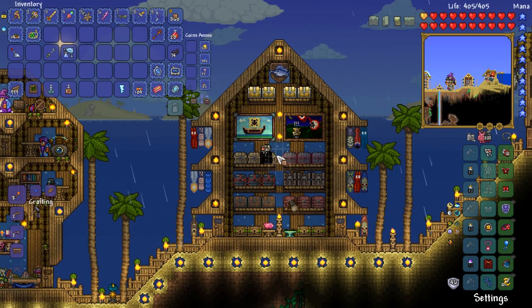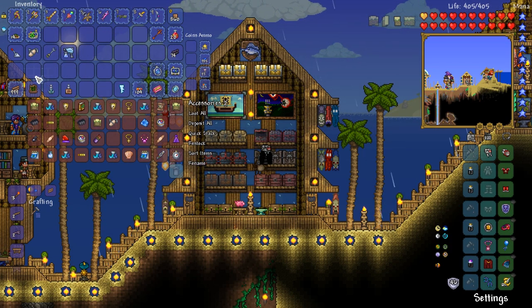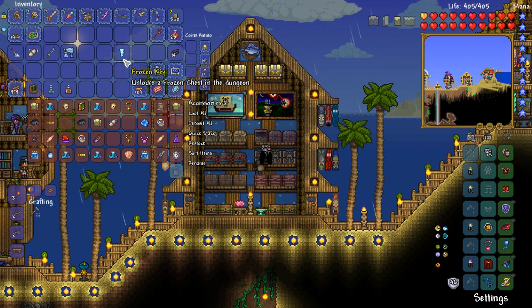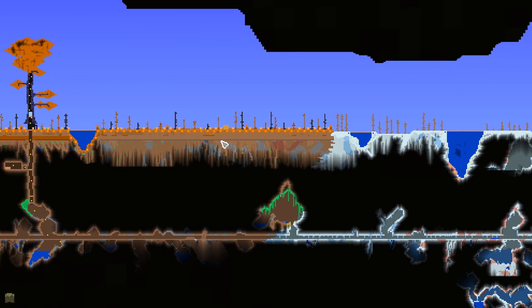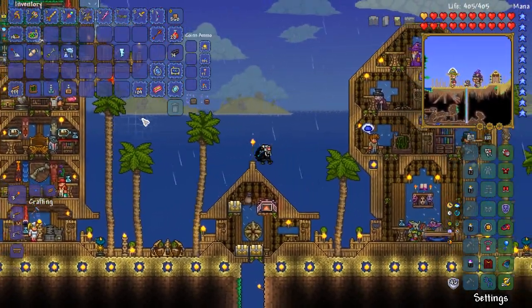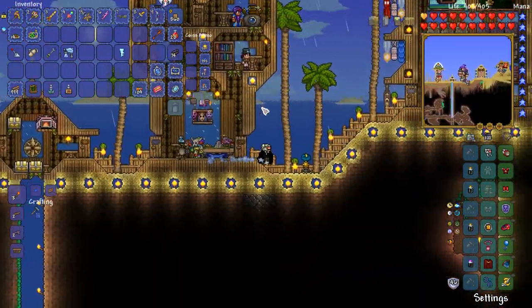You guys are going to notice something in my inventory and I kind of hate myself for it — I keep saying I need to start recording more off-camera bits. The frozen key was obtained off camera. I was running around with my unicorn, going to the Halloween biome we made, replacing meteorite back with dirt so there'd be no more meteor heads, and as I ran through the snow biome, some slimes dropped a frozen key.